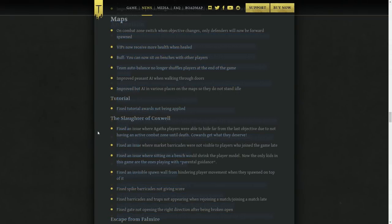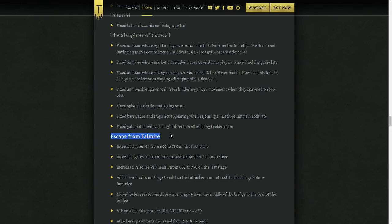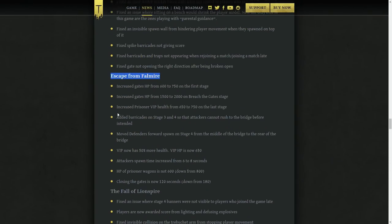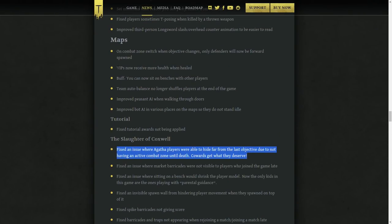Probably more interesting are the map balance changes. Some of the maps were very one-sided, with Fallmire as the main offender. With this update, every single team objective map received some form of balancing. They also fixed the Slaughter of Coxwell exploit on the last objective. VIPs in general now receive more health when healed — they do feel a bit squishy, though I think the main problem is that they take too much damage from projectiles. Team auto-balance no longer shuffles players at the end of the game, which was super annoying.